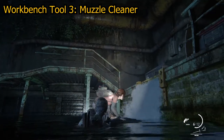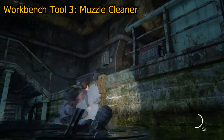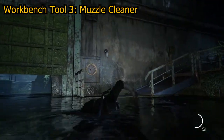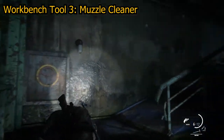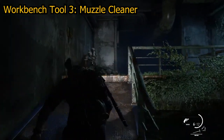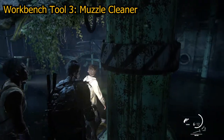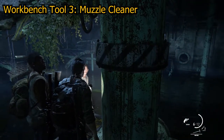Workbench tool number three, the muzzle cleaner, can be found in the chapter The Suburbs Sewers. Once you've cleared the debris underwater, moved the pallet across the water, and then gone across with Henry and Sam, proceed through the tunnel around to the left where there will be a doorway on your left. Go inside the small area to find the red toolbox on the floor, which contains the muzzle cleaner.